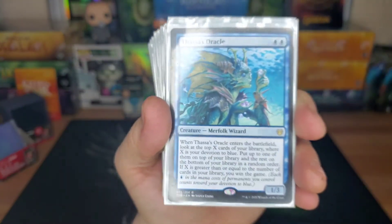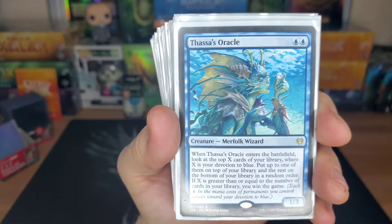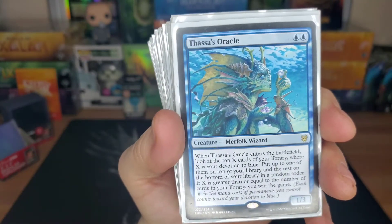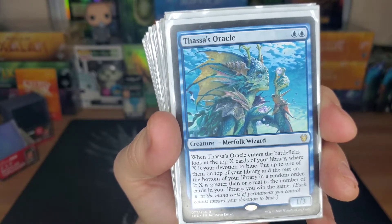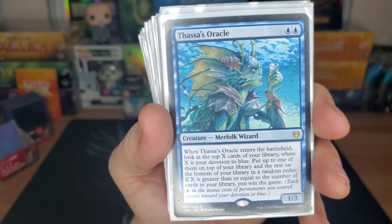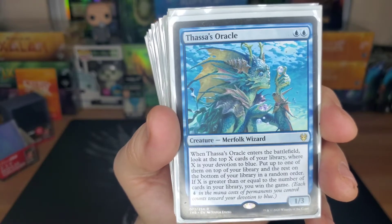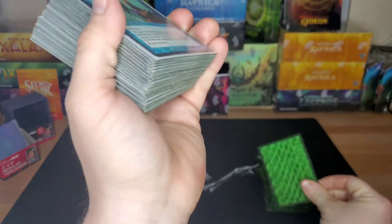Thassa's Oracle — this combos with Demonic Consultation. It's two blue for a 1/3 merfolk wizard. When it enters the battlefield you look at the top X cards of your library where X is your devotion to blue — so you'll already have two. You put one on top, the rest on the bottom in random order. But if X is greater than or equal to the number of cards in your library, you win the game.